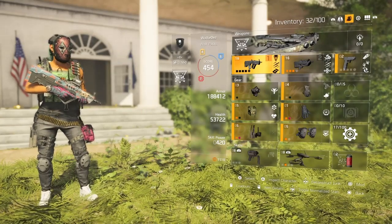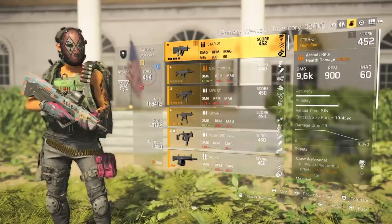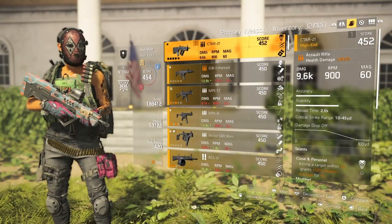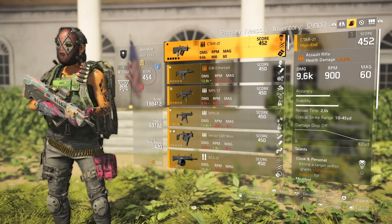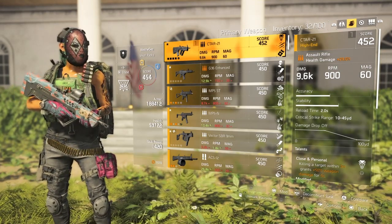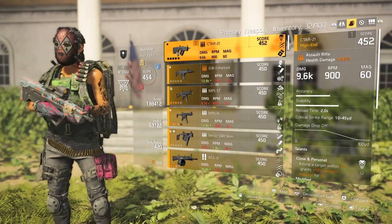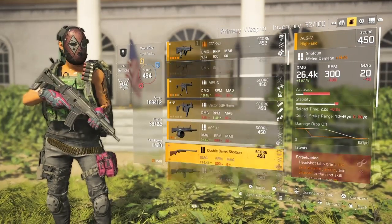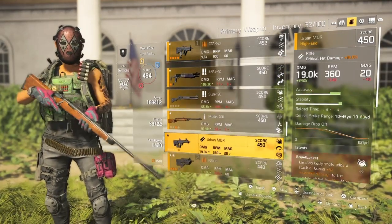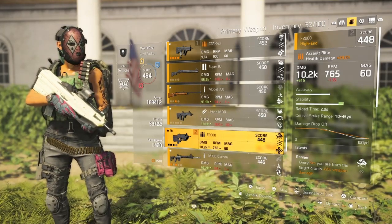So far this is my build. It's not fully maxed out, I could have better pieces, but let's go over it. First things first, in my opinion this is the best assault rifle in the game — the C-Tar. It was nasty in the closed beta, it was even disgusting in the open beta. Everyone's trying to get their hands on this gun right now. Next best option in my opinion is the F2000.